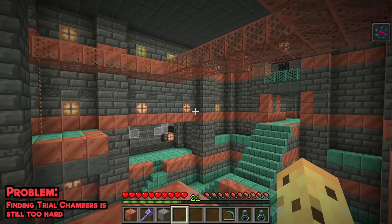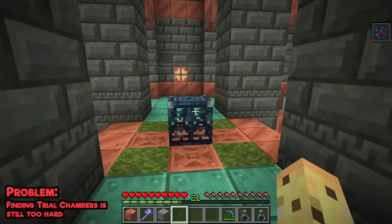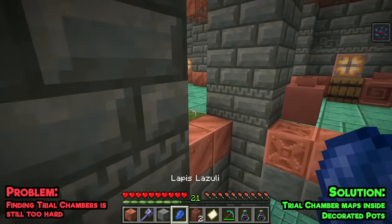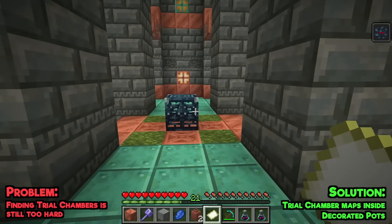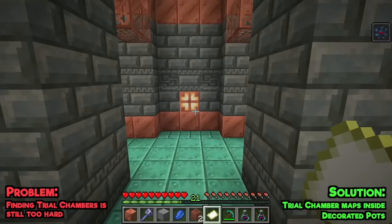That makes sense since it's a rare structure, until you realise that lots of the things you want from this are going to require multiple trial chambers. For this reason, I think it would be a fun addition if, while breaking pots around this place, you might be able to find a trial chamber map. It would allow you to find the next trial chamber from the current one, and I think it would make the process just a little bit more fun.